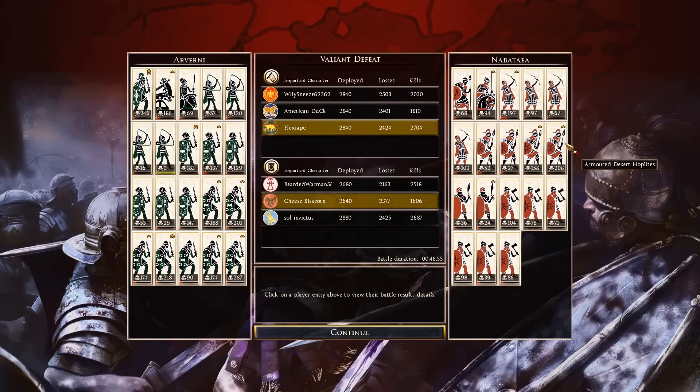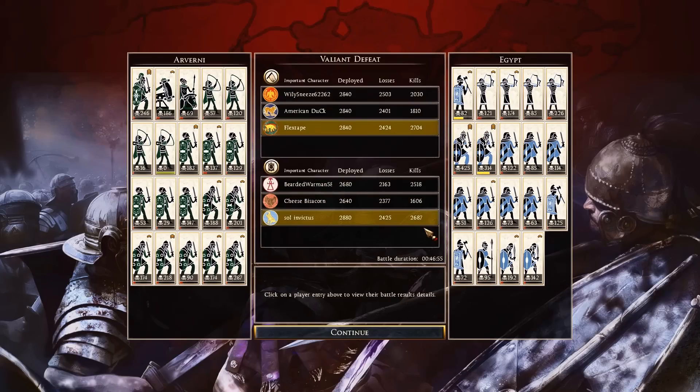Desert Hoplites did great — 158 and 208. The four units held well; one got killed quickly but the other two definitely did their job and paid for themselves. Desert Levy not very much. Axe Warriors: 104 and 98 — drops off there at the end. Then Sol Invictus playing as Egypt — second most kills in the game with 2,687. Carrion Axeman General with 82 kills. Nubian Bowmen: 121, 174, 226 — 226 with a Nubian Bowman, that's crazy.